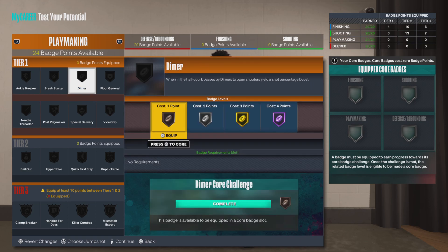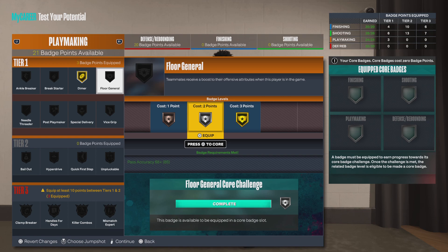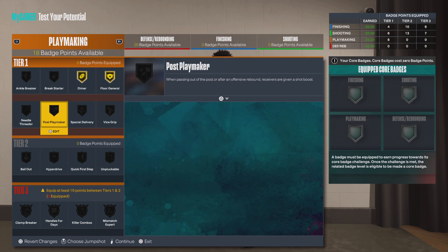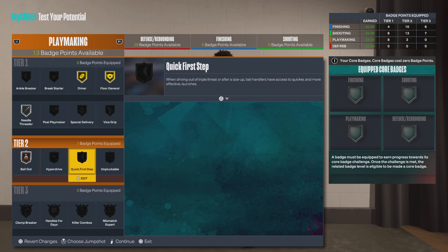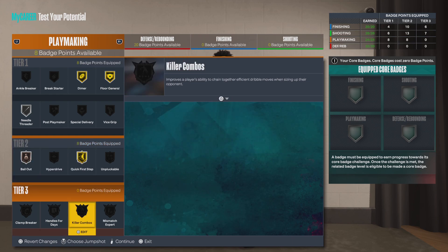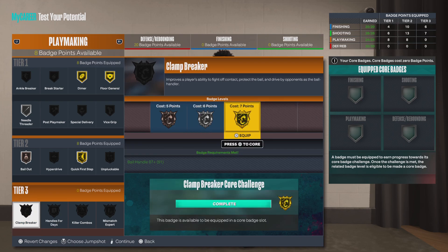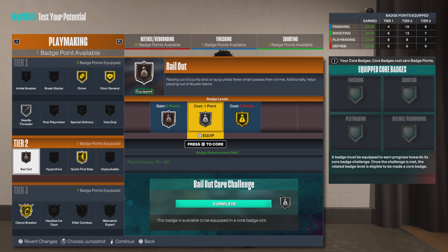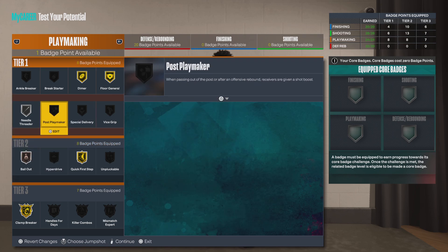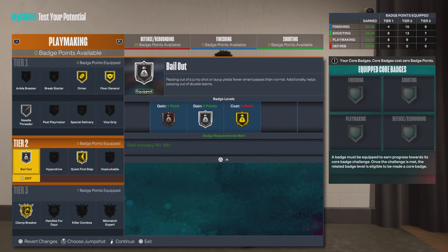For playmaking badges, you definitely need diamond. So if you're playing with a spot-up shooter, definitely floor general, needle threader, let's go with bailout bronze, quick first step. Let's go with clamp breaker, and then silver bailout.